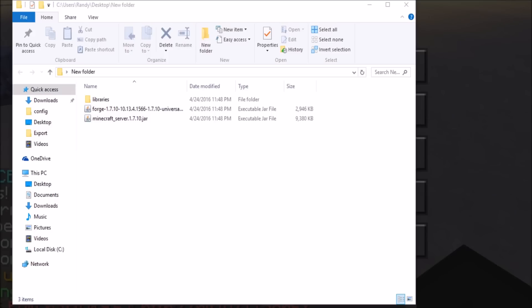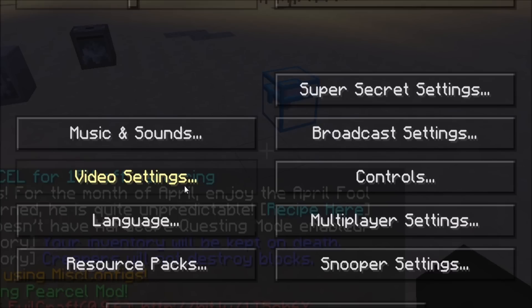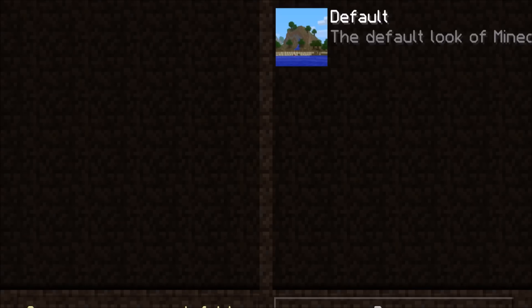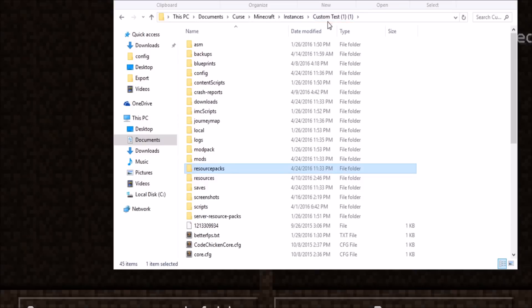Once you open up the folder that you installed the server in, you'll see you only have two files and a folder. Now you're going to need some folders from the modpack. The easiest way to find where this directory is: open up your Minecraft, go to Options, then Resource Packs, and then open the resource pack folder. From there you can navigate up to your modpack directory.